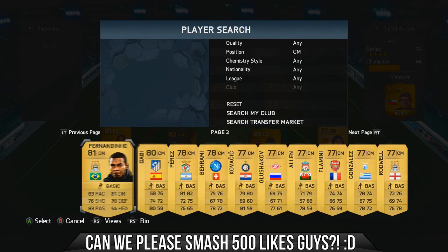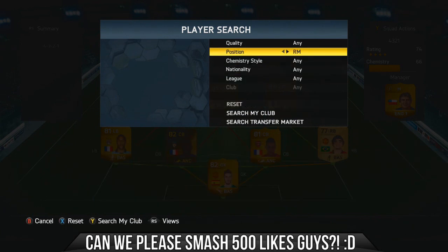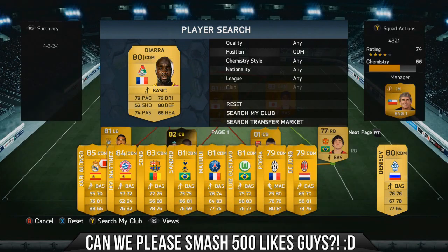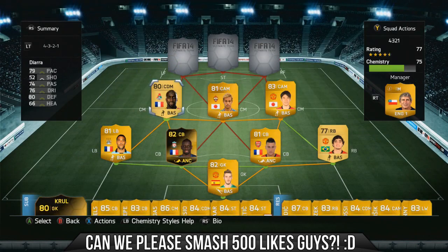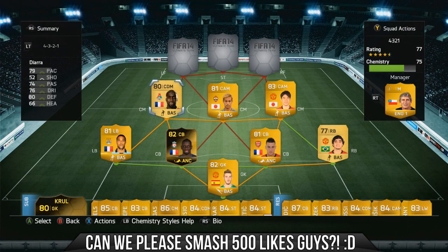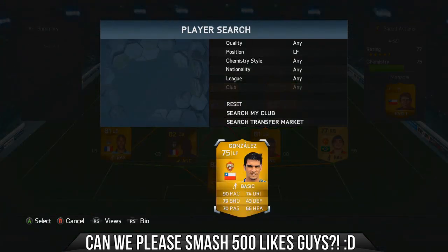Diara is in the defensive mid position. This guy is getting links all over the place. Diara is an absolutely outstanding defensive midfielder: 79 pace, 74 passing, 76 dribbling, 80 defending. He has high defensive, medium attacking work rate — just a really strong, bulky center mid to do your defensive duties.